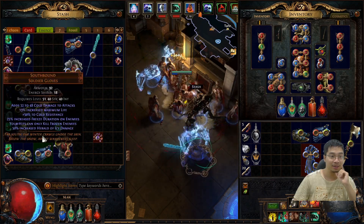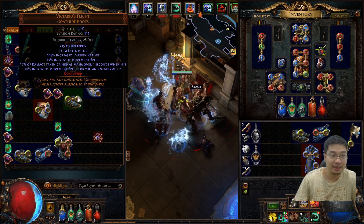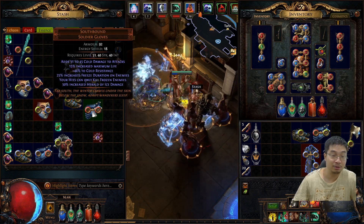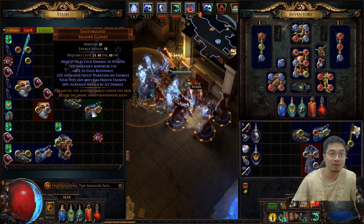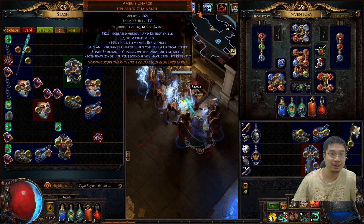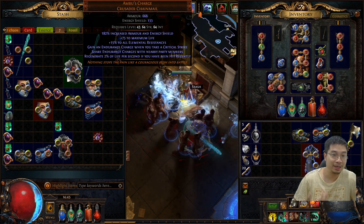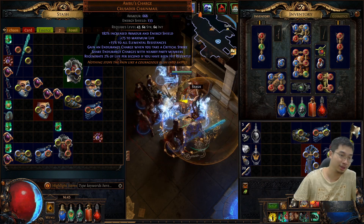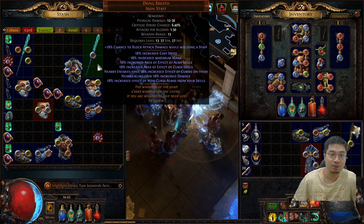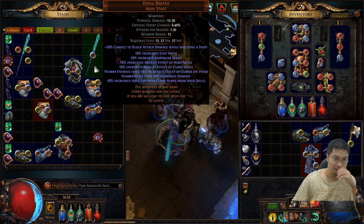I'm using the staff, gloves, chest piece, hat, and boots. Specifically, Victarian Flight for movement speed and other stats; the gloves mainly for the 15 percent increase of life for Southbound; after that Leer Cast for increased damage for nearby allies; and also the Amber amulet for the endurance charge — basically when you take damage you recover two percent of your maximum life, which is pretty good. Lastly, Dying Breath for increased curse effect and nearby allies deal 15 percent increased damage.